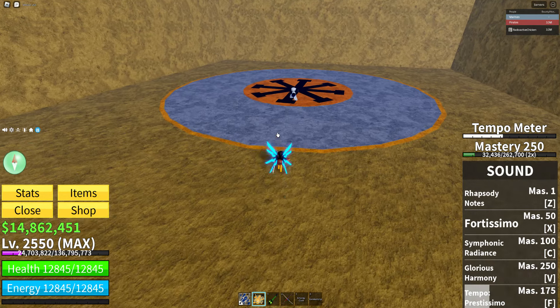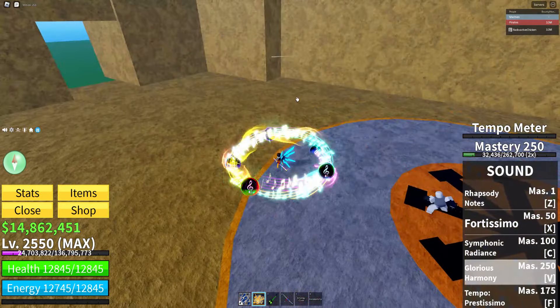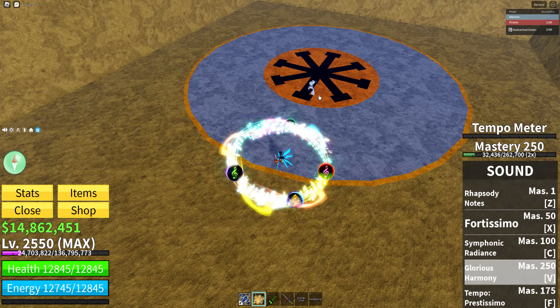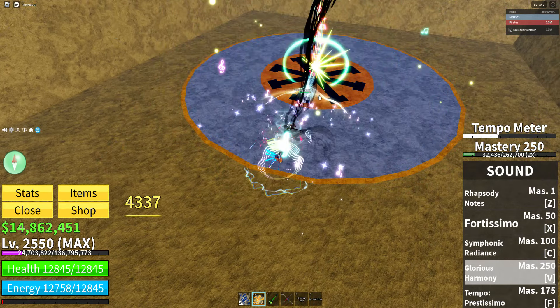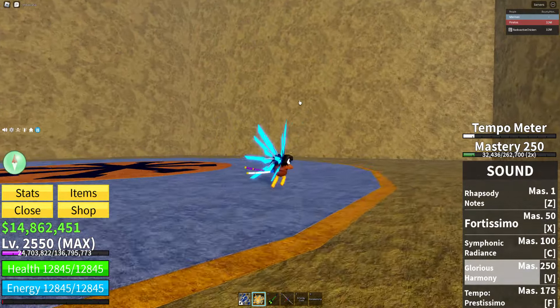And we have the V-move. You hold it and you get these musical notes going around you. Aim, and then I hit the dummy — 4,869 damage, and it also gets that cool logo there.